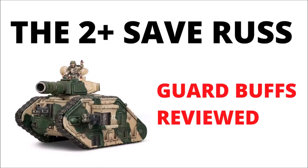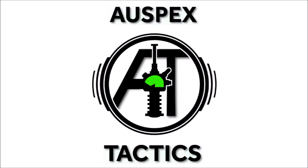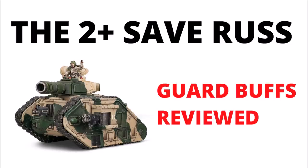So let's talk about the juicy guard updates: the 2-plus armor save Rosses, and far more flexible and powerful tank and infantry orders. Hello and welcome back to Warspets Tactics, the strategy-focused 40k channel, where today we're talking all things Astra Militarum, and in particular how the trio of buffs from the recent balance datasheets might impact the way that we build guard armies and add to the power of the faction.